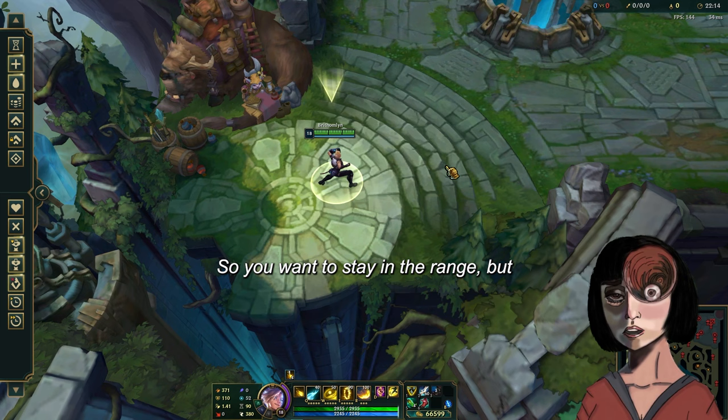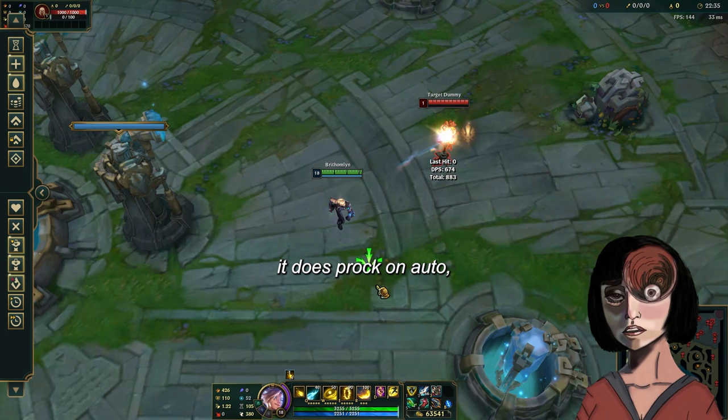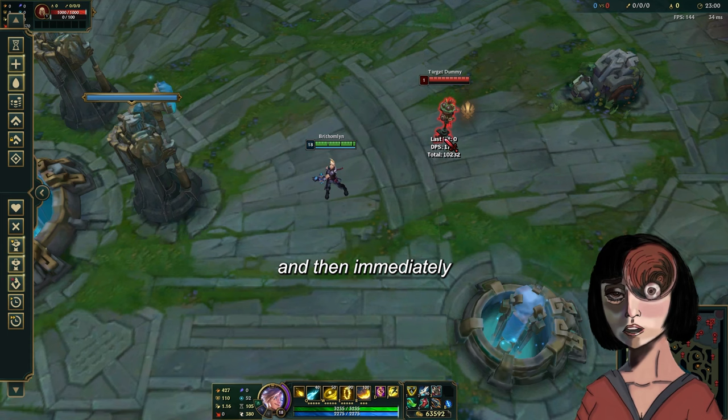For the last item, I tested Thunderer Sky, and sadly it doesn't work on your Q — it doesn't proc on Q, but it does proc on auto. It's not the best, but it's not as bad as it seems. Because if you're a good Ezreal, you auto anyway in between your Qs, and it gives really good stats. Also, if you auto and then immediately Q, the Thunderer Sky will get the Sheen bonus.